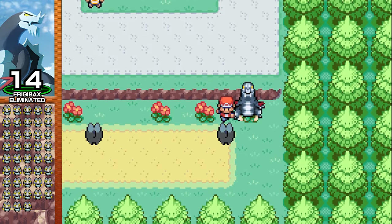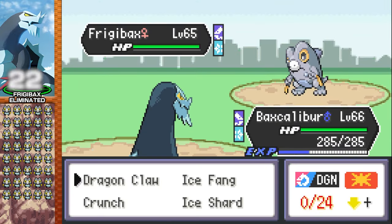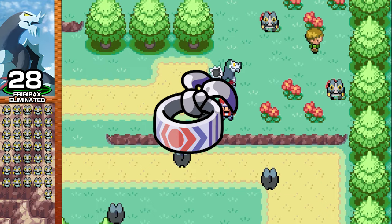I demolish all these tiny Goombas in Viridian City, so next is Route 1. Dragon Claw runs out of PP, so I switch to Ice Fang. So far, it doesn't seem to be too much of a challenge. In the next episode, I think I'm gonna ban choice items, because the choice band is pretty OP.